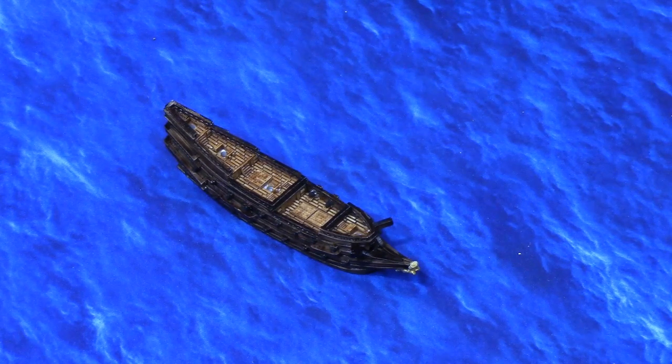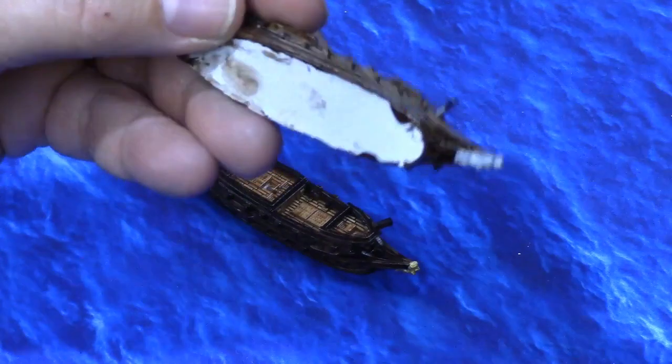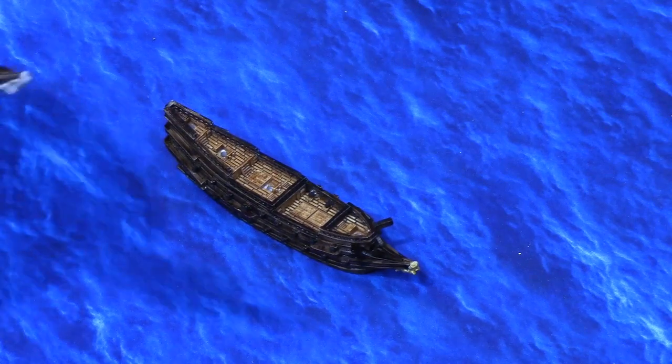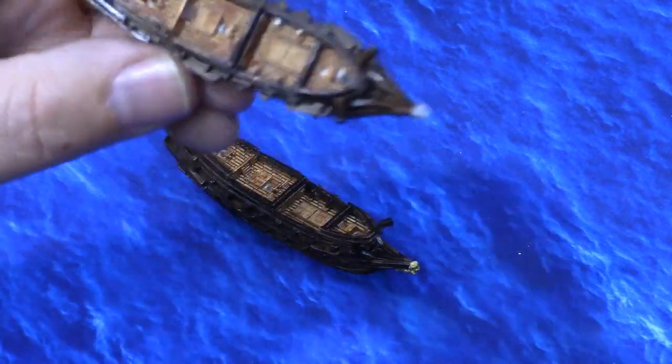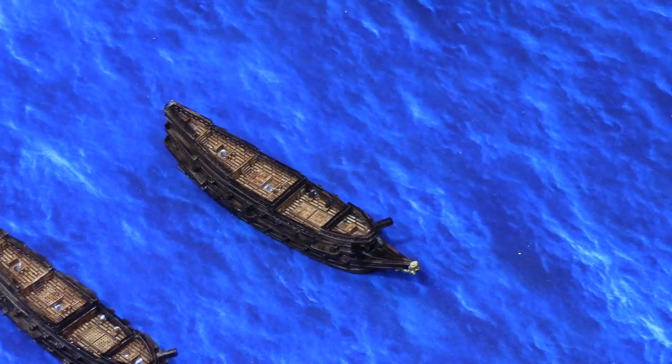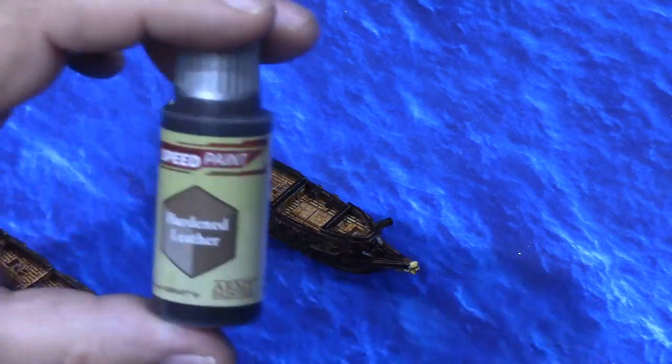I decided to use the Army Painter's new Speed Paints for the galleons. I'm not going to switch to using them for all my ships — I just thought it would look really good for the galleon specifically. The very first thing I did was prime them all white, because I didn't want it to be too dark with gray. Once that's all dry, I started by liberally painting the decks. For that, I decided to use Speed Paint Hardened Leather.